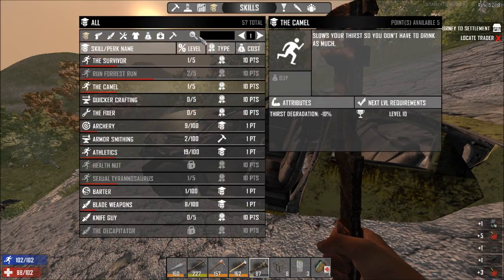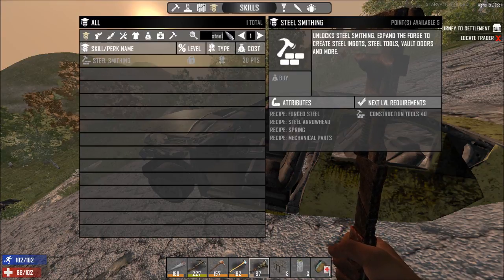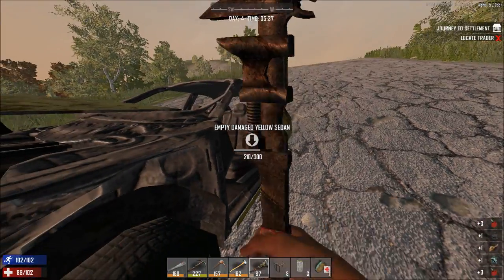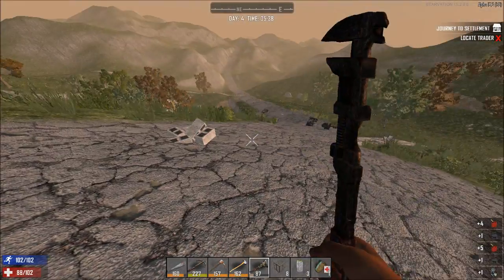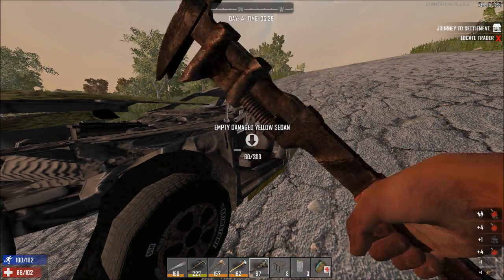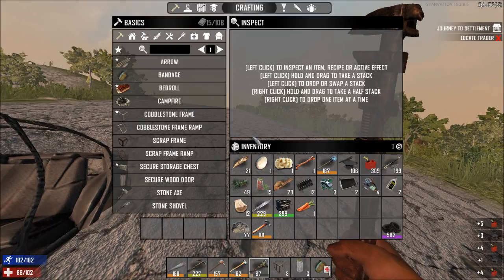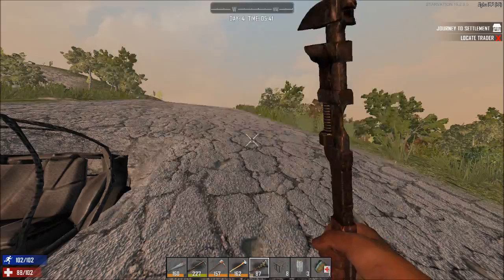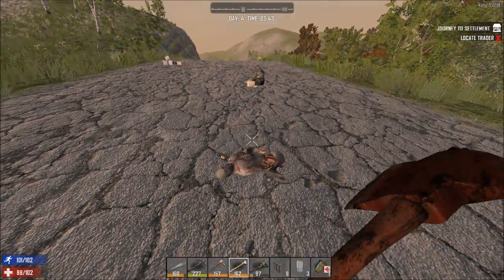How close am I to getting steel? I need 40 construction — I'm about halfway. I'll probably head towards the town again, just because I know there are cars there. At least until the wrench fails. It's nothing too critical. I got a relatively decent lead battery — not perfect, but definitely better than it could be.